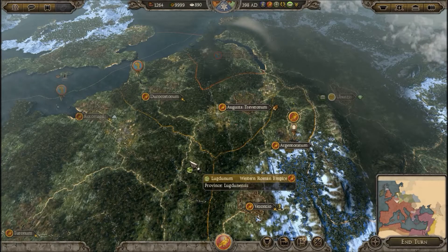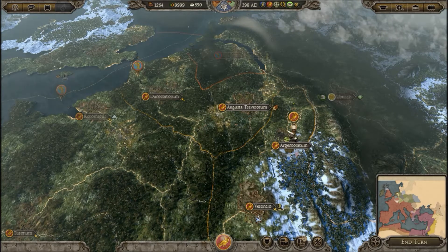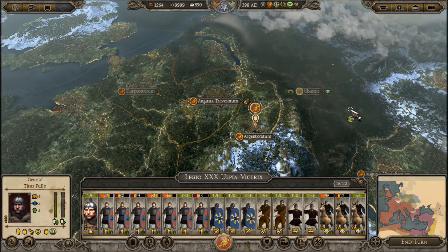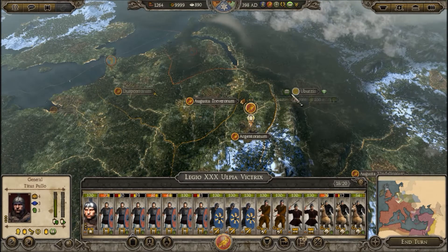Hey everybody, Brett from StarDsGaming here, back with another episode of our Total War Attila Western Roman Empire campaign. Last episode, General Titus Polo won a pretty decisive victory against the Saxons. Not only did he crush their entire army, but he also killed their king, so I don't think we'll be hearing from them anytime soon.